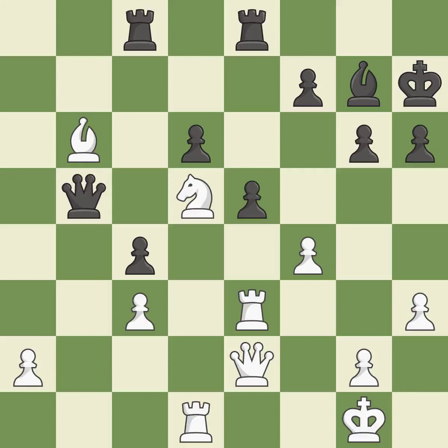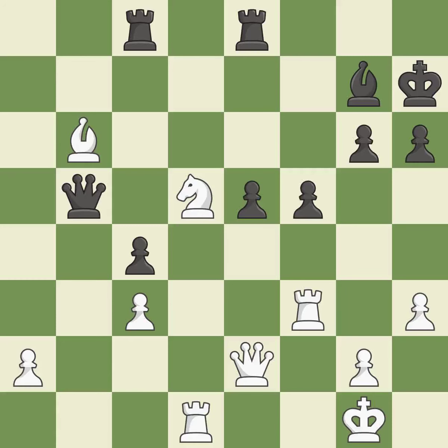This moves the Queen to safety. This exchange is fair — recaptures. This is not the best — it is an inaccuracy. This move puts the pawn on a safer square. This threatens to kick a rook — it is best.